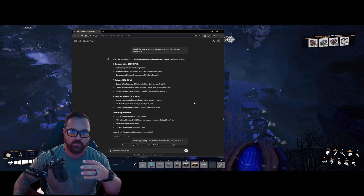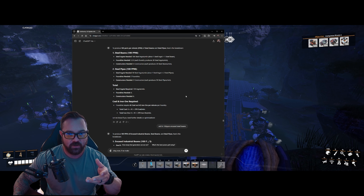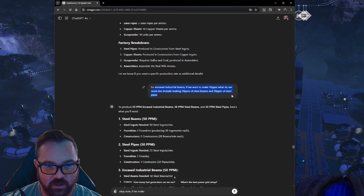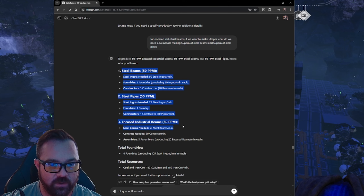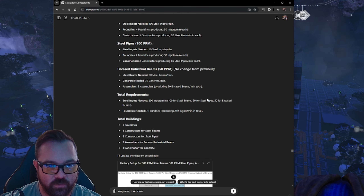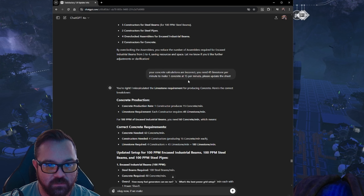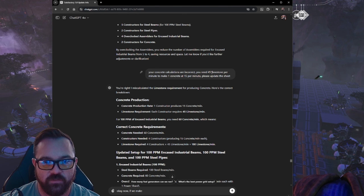I end up noticing it was off on the steel. So I ask it simple things like: for encased industrial beams, if we want to make 50 PPM, what do we need — and also include making 50 PPM of steel beams and 50 PPM of steel pipes. It does a good job of spitting that out, but I was noticing inconsistencies. I also asked it to draw diagrams, and I'm trying to find that to show you how I'm training the model to remember these things.